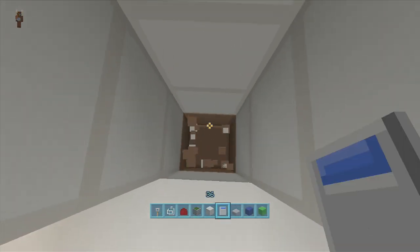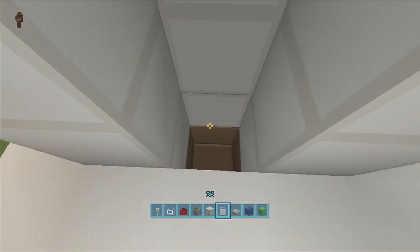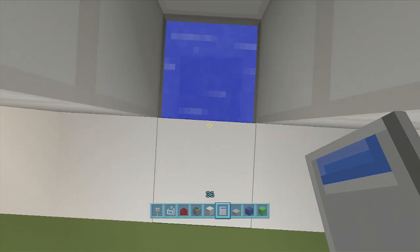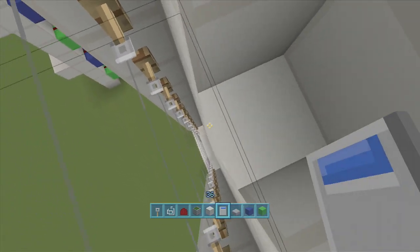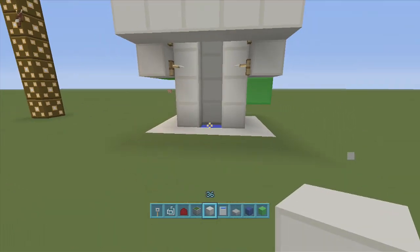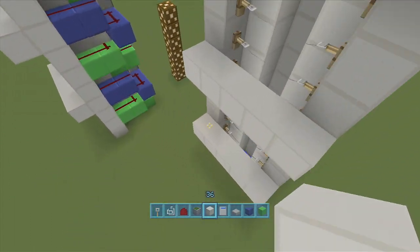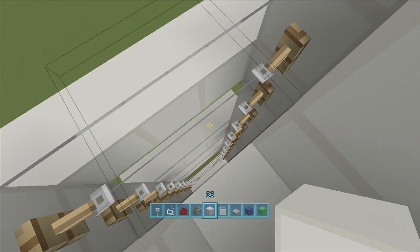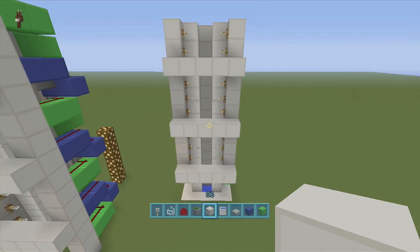Now go right here, delete down two blocks, and place your water. There we go. Now if I go right between the water and the block and jump up — one, two — you can hold down the jump button if you want, you don't have to press it continuously. And there you go, that's how easy it is to build! If you want to make floors, I like doing three blocks up — one, two, three for each floor. Go inside, stand between the two blocks, jump up, and boom — there's the first floor, second floor, and third floor. Very easy build, guys. If you enjoyed this video, make sure to leave a like and subscribe. Peace!